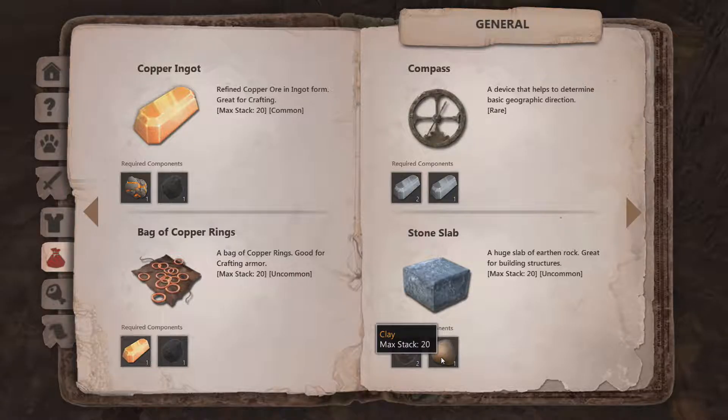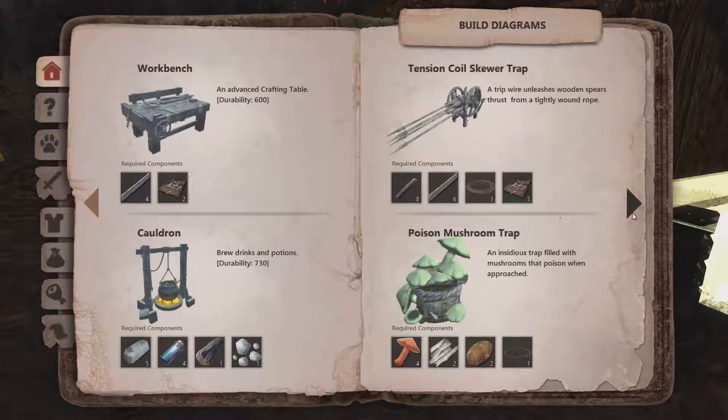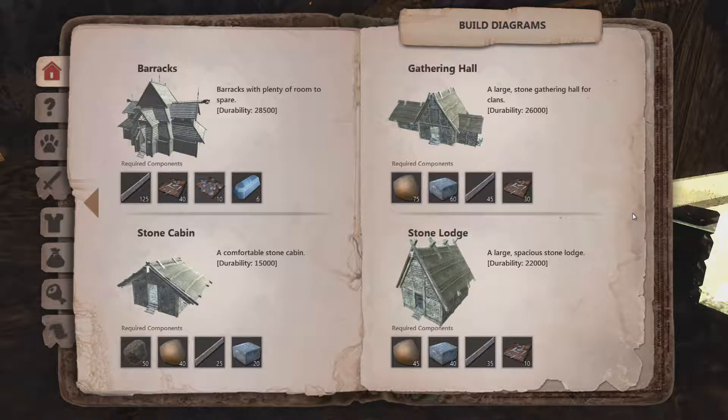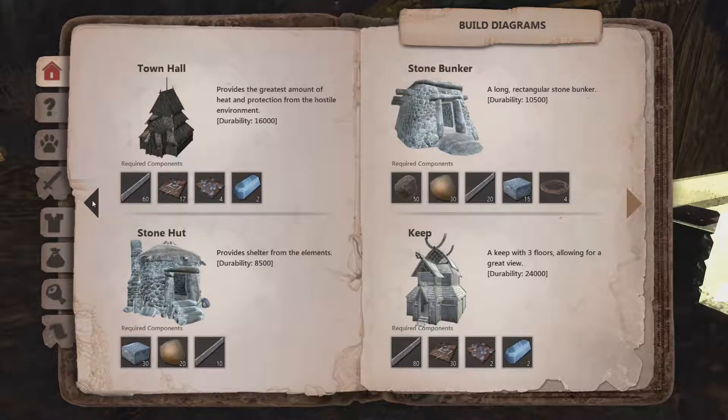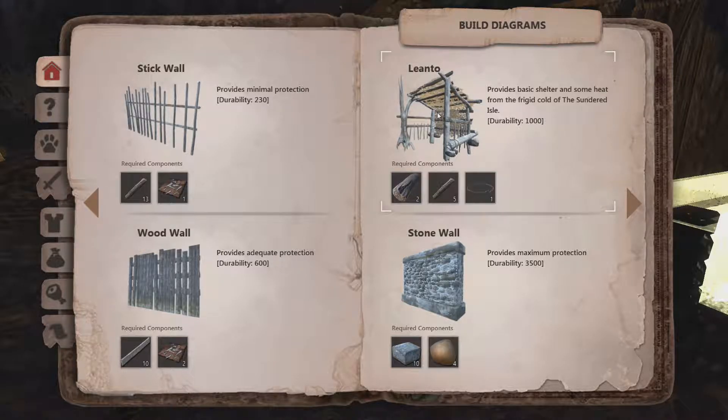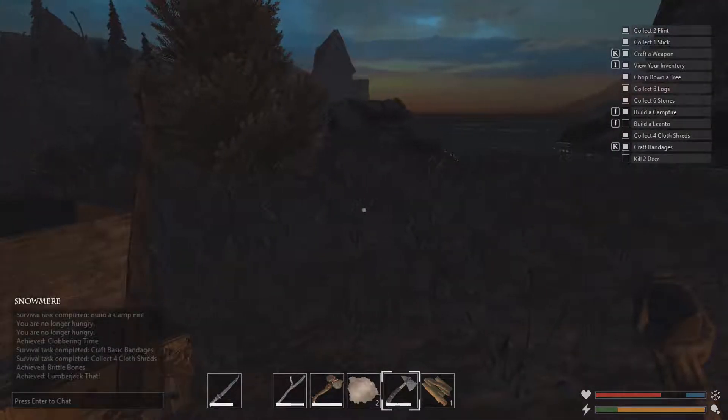I need stone and clay. Whoa — the things you can build here! This is actually impressive. Gathering hall, stone cabin, barracks, town hall — this is interesting! I want to build walls and a linto for my achievements. I'll get to that later.